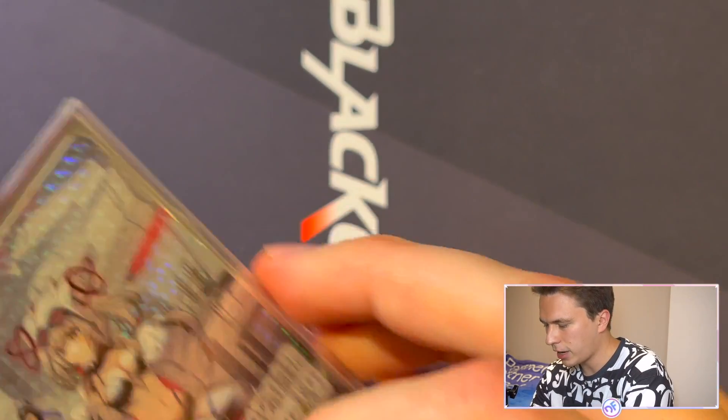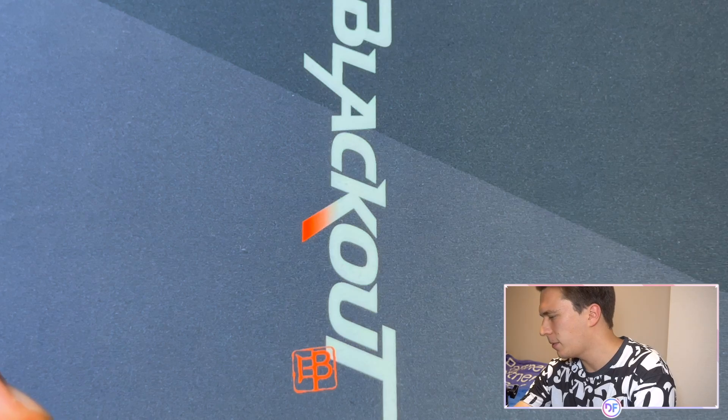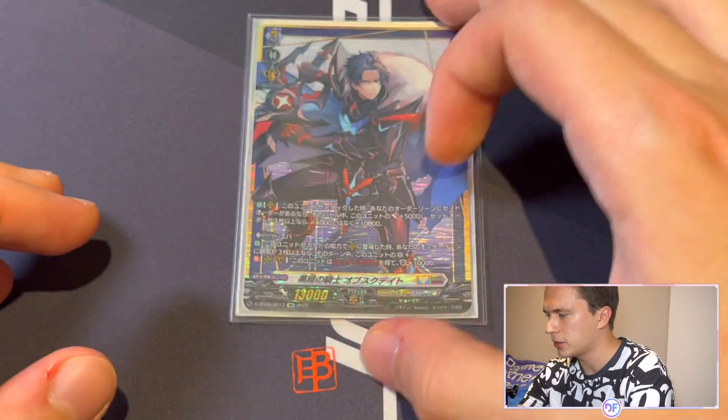Nirvana is the only one that kind of gives you a problem, because they draw cards very aggressively thanks to Arcs, but being able to thin out so many cards and keep setting orders and reactivating a bunch of effects is very powerful. Persona Riding is very important, but next let's talk about Mr. Obscudate.